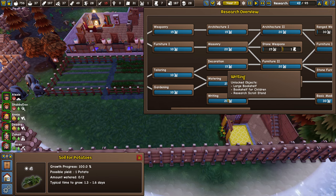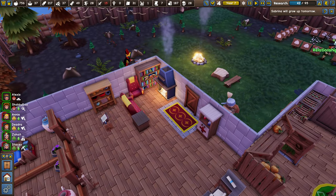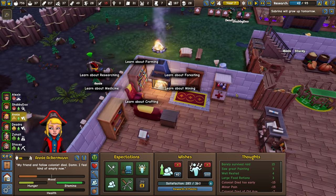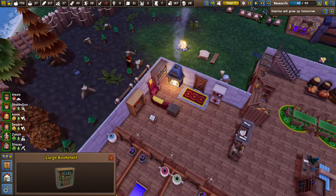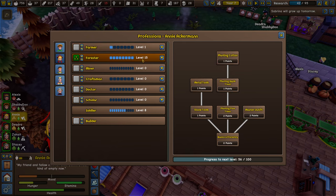Another big research key is Writing — some people say go for this first, but I say it's a great third choice. You want to get Writing and then get the Large Bookshelf, which lets you send your people there to learn a skill — farming, foresting, mining, crafting, medicine, and researching. The only thing they can't learn there is combat, which requires a training dummy. This is great because you need to progress skill levels to unlock different skill paths.